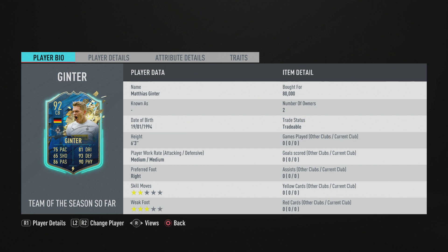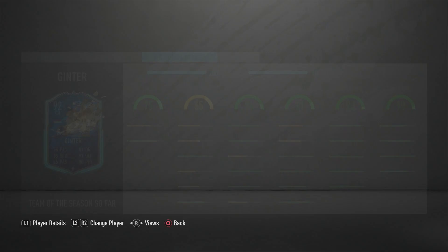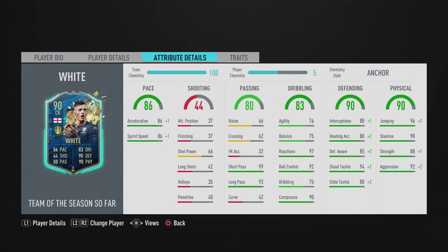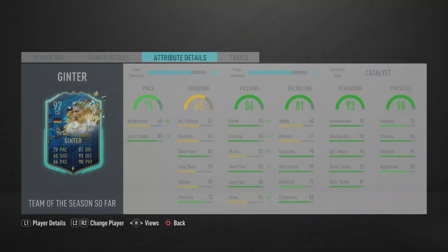He is six-foot-three, so very tall. Attribute-wise, he has 75 pace — not brilliant — with 83 sprint speed and 65 acceleration. He's got nice passing stats. His agility and balance are very low, but for center backs, agility and balance are not a meta concern — it's not a massive issue. I've been using Desay for over 700 games and he's got 65 agility and 59 balance and he's fine.